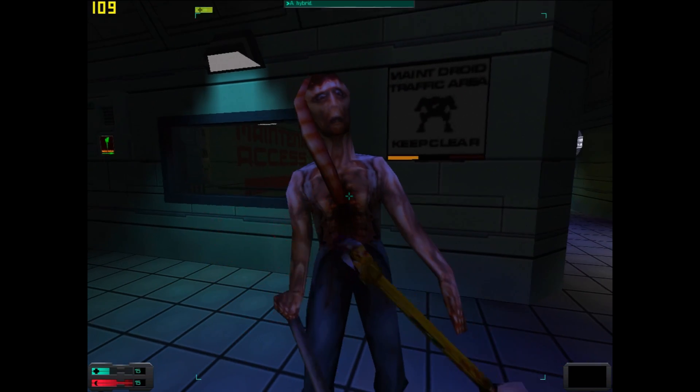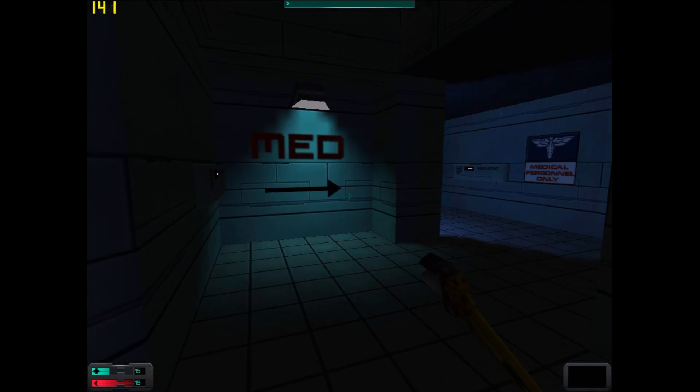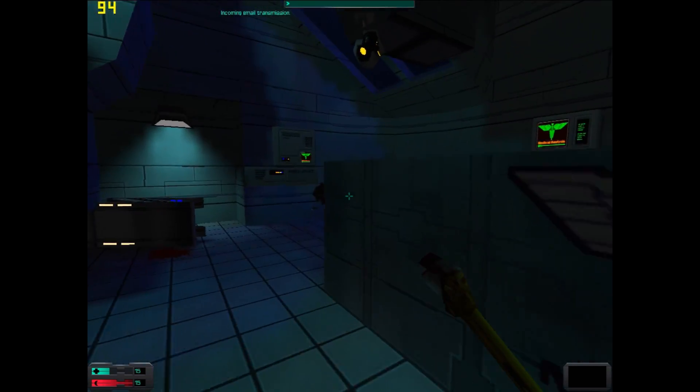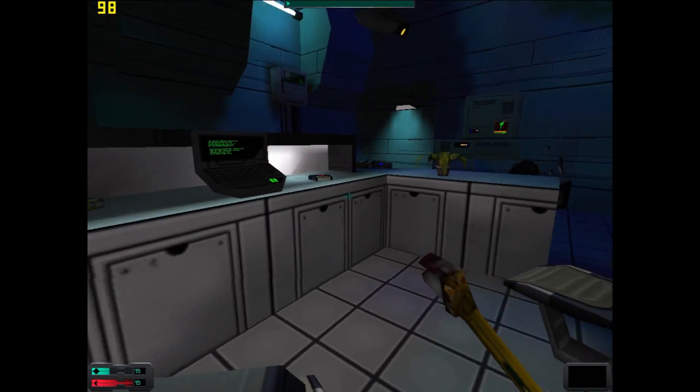System Shock 2 is also very playable. At 1024x768 we're getting well over 100 FPS most of the time, so this is extremely playable and if you're running System Shock 2 on this graphics card you should be very happy.